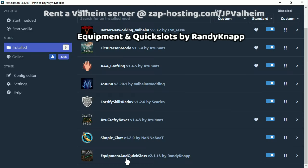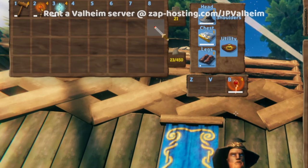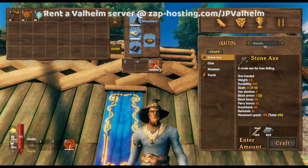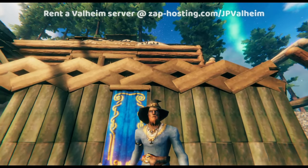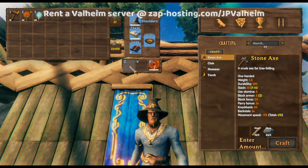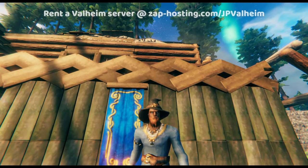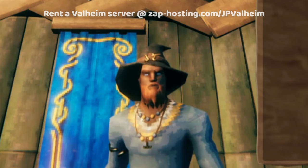The next mod we'll discuss is Equipment and Quick Slots. I use the one by Brandy Knapp, although there are other ones that work similarly. Instead of taking an item slot up in your inventory, your equipment has its own separate area. Additionally, you get three special quick slots — hotkeys that you can alter. When you play with the casual world modifier for the death penalty, you get to keep your equipment. You can put food in these equipment slots, which makes the dying experience so much more manageable — you'll come back with some equipment and food. Overall, it's a fantastic mod.